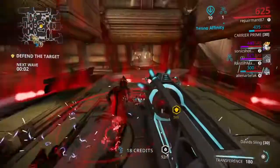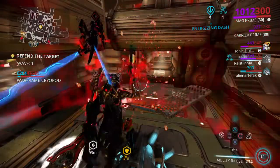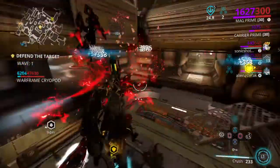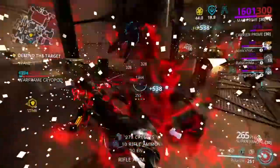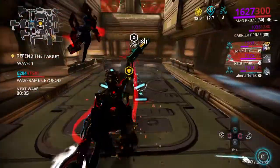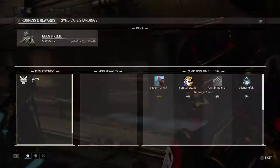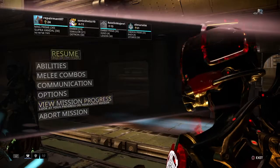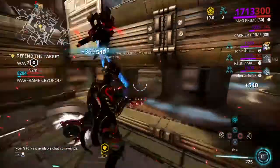The way it begins: throw out the Zenurik Lens, get that 5 energy per second going. Polarize first — strip the armor, do some decent damage — then Mag Crush to finish them off. And you see it does some crazy damage, just absolutely crazy damage. Love this frame.